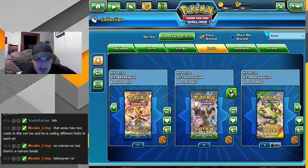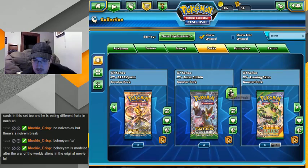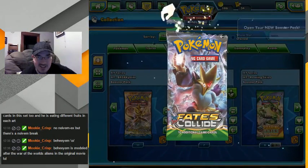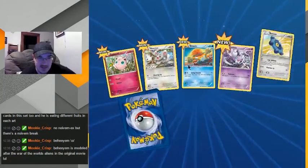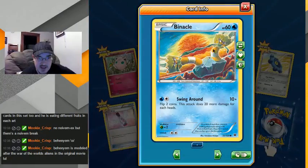Let's see — we'll do Fates Collide, then Roaring Skies, and finish up with Breaking Point. Oh, that's why you like it. Oh yeah, here's another Pokemon I forget exists. I don't like this Pokemon at all, and this art makes it look even worse than normal. What is this thing?